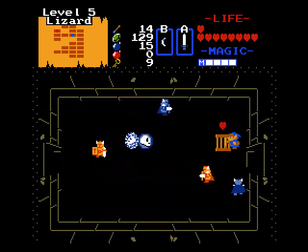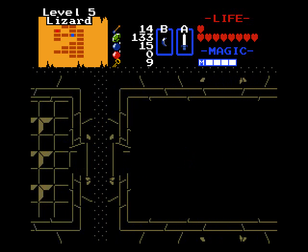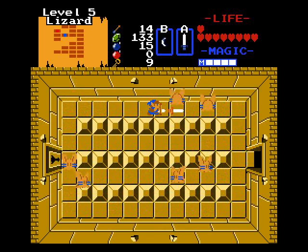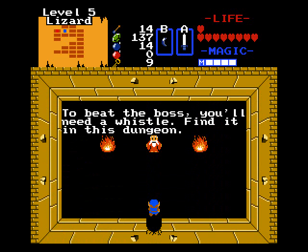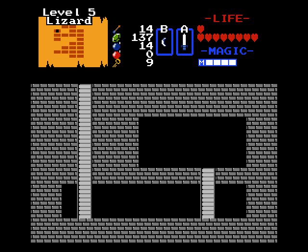Now luckily you have your stepladder, so things get a lot easier in this room. There's your boss key — kind of pretty much given for free in that room because you have the stepladder and safe spots. Might as well use the hammer since it has some range. Now the boss is the same as the original Zelda, so you're gonna have to find the whistle, which conveniently is going to be placed right in this room, right by the boss.